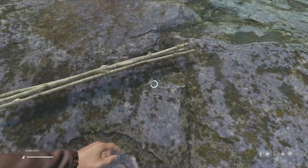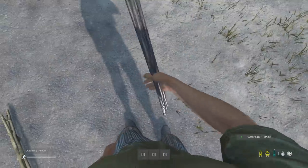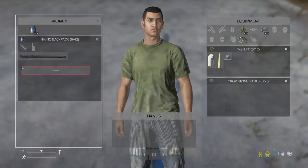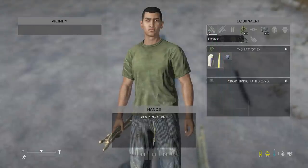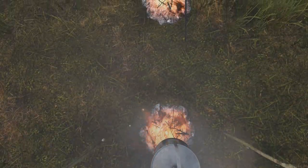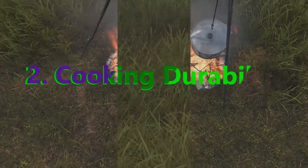Apart from being able to deconstruct the cooking stand into five sticks, there are only three differences between the tripod we already have in the game and the new cooking stand. First, the new cooking stand is two slots longer in your inventory, meaning you'll struggle to fit it into some clothing pieces compared to the tripod at six slots — both of which cannot fit in a shoulder slot. Second, you can suicide with the tripod but not the cooking stand.